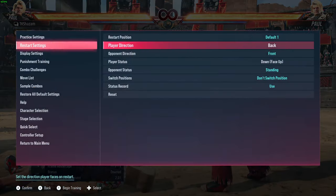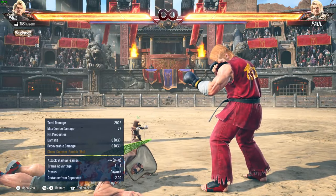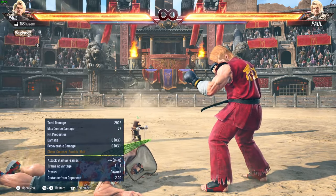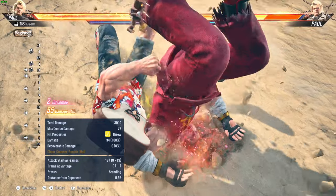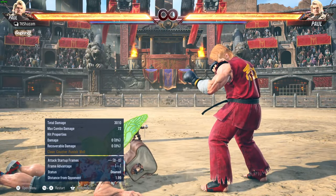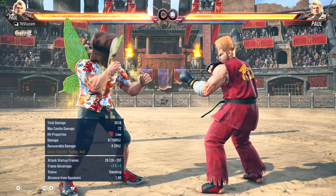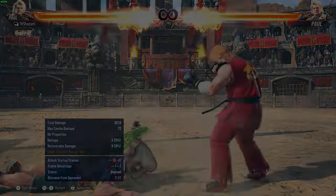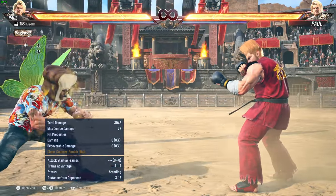Face down feet towards — not as common a position, usually involves the opponent flipping you over. Paul gets it pretty easily because he has back one-two, which is really nice. It's not as bad as face up feet away, but still not ideal. Get up kicks are a lot slower, though you can still get up quickly, back roll, front roll, side roll, stay on the ground, etc.